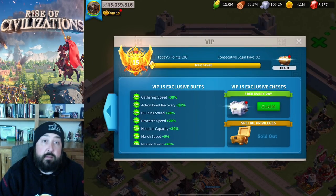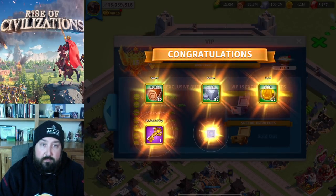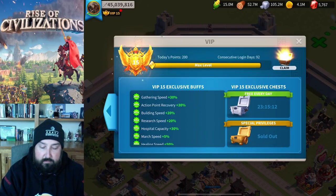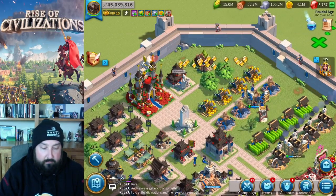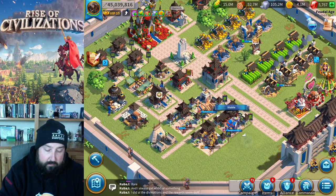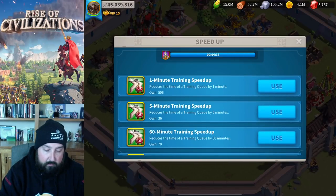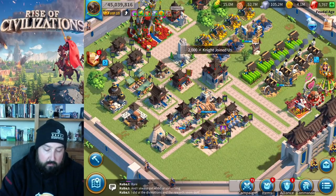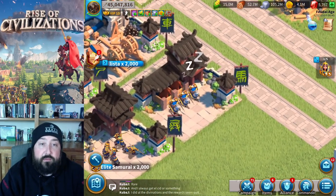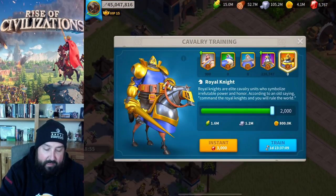There's also a grab for VIP 15 — get three legendary commander sculptures every day, love it! Alright, let's go down here and speed these last few minutes of cavalry up. And they are now T5, though they're snoozing — gotta fix that.